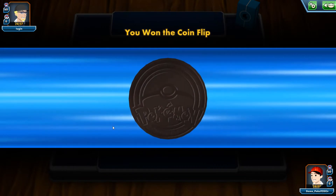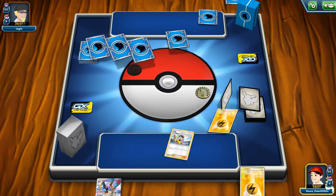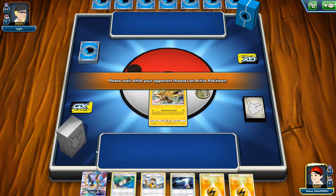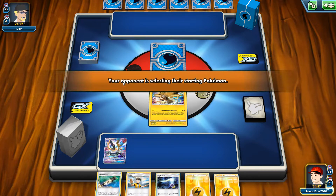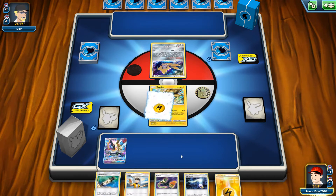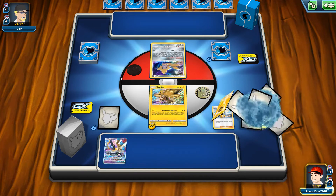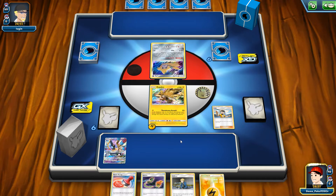This is my version of Pika-Zekrom deck. I'm running it with four copies of Judge, which is pretty much the only draw supporter I have along with Volkner. No Cynthia, no additional options. You're probably wondering how this deck can work — well, it can, but you need to have a lot of luck.